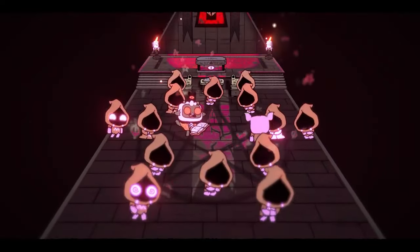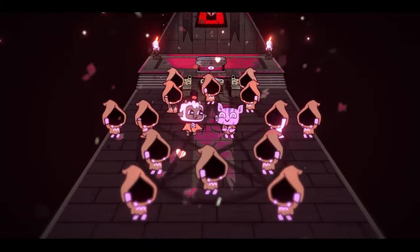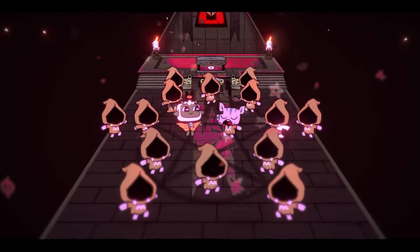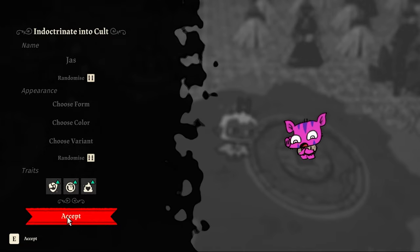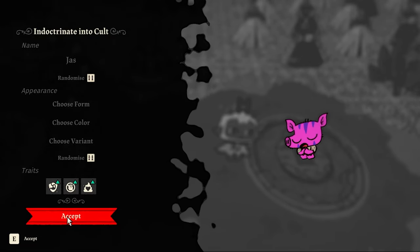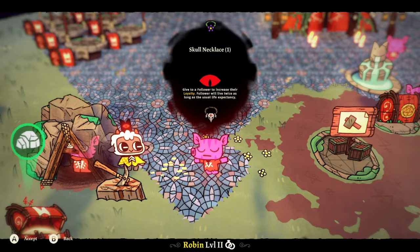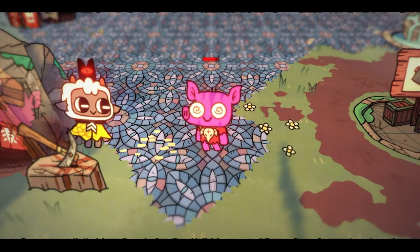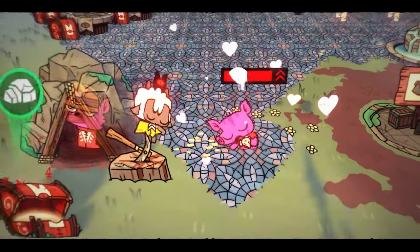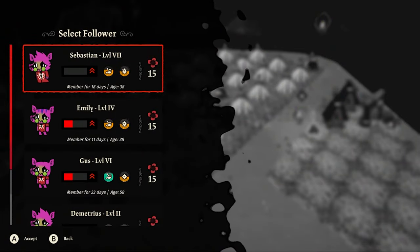It's time to brighten up the mood with a wedding. I ask Robin to be my bride and she says yes — being high on mushrooms had absolutely nothing to do with it, and I'm sure Demetrius didn't mind since he's in a totally different game. I indoctrinate a new cultist, Jas, and give my new wife Robin a skull necklace, which doubles her lifespan so she'll live for a very long time.